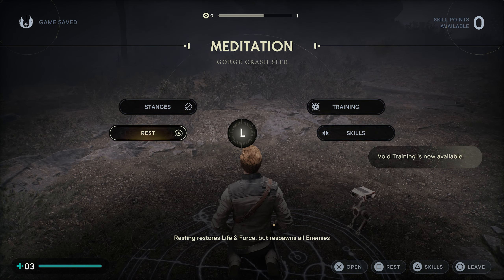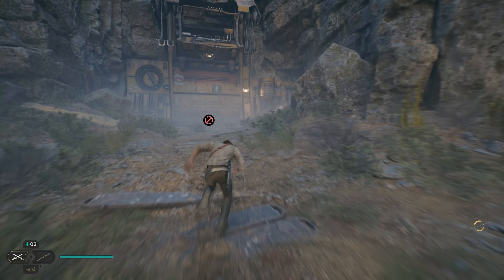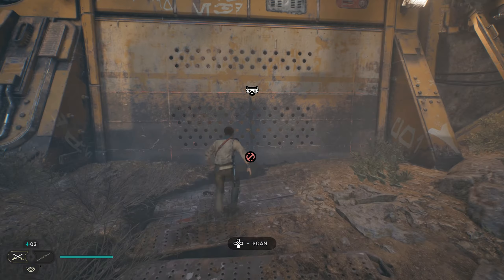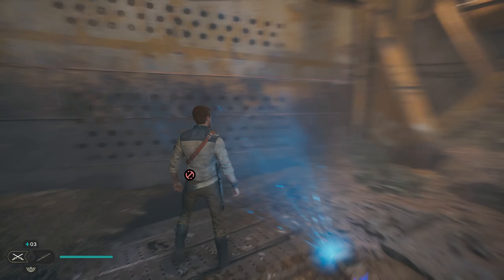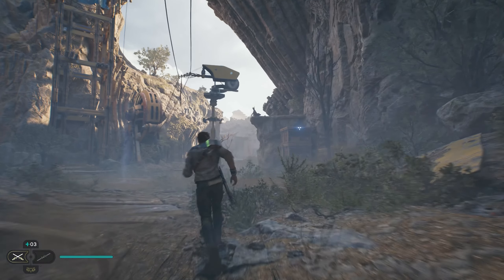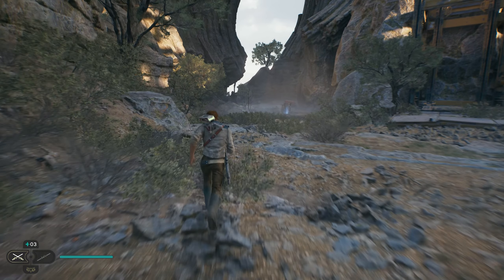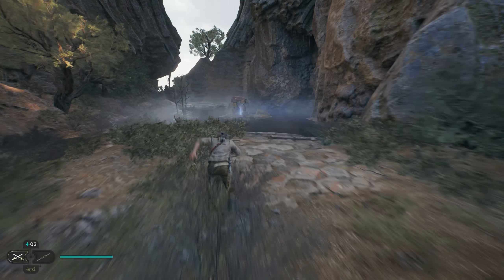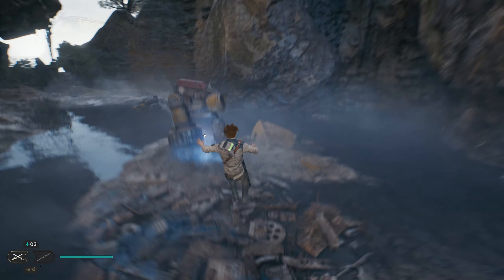Void training available — nice. Time to move. I guess we can't open whatever this is yet. We can scan it. Doesn't look like this gate is working. There's a bit of a Metroidvania style to this, similar to the first game, but I think it's a little bit more open instead of being a little bit more claustrophobic.